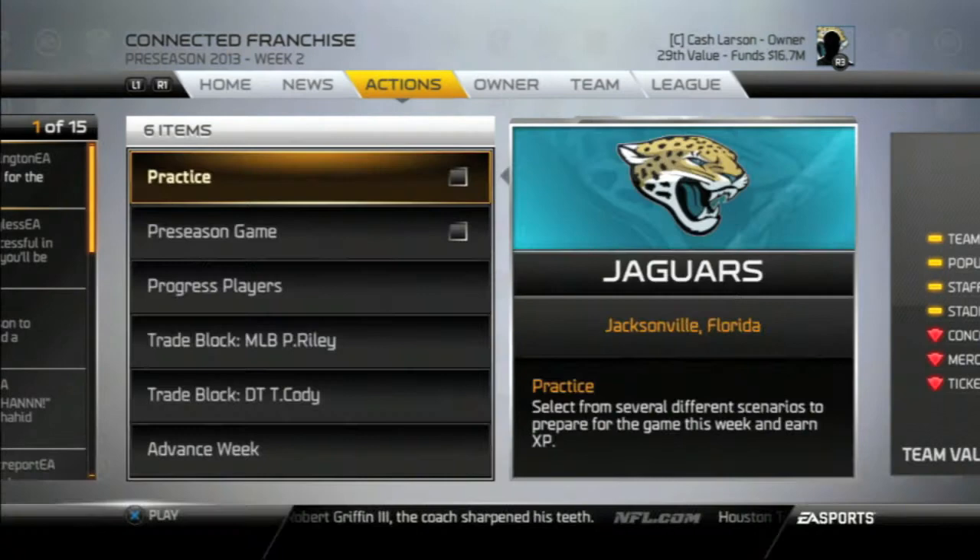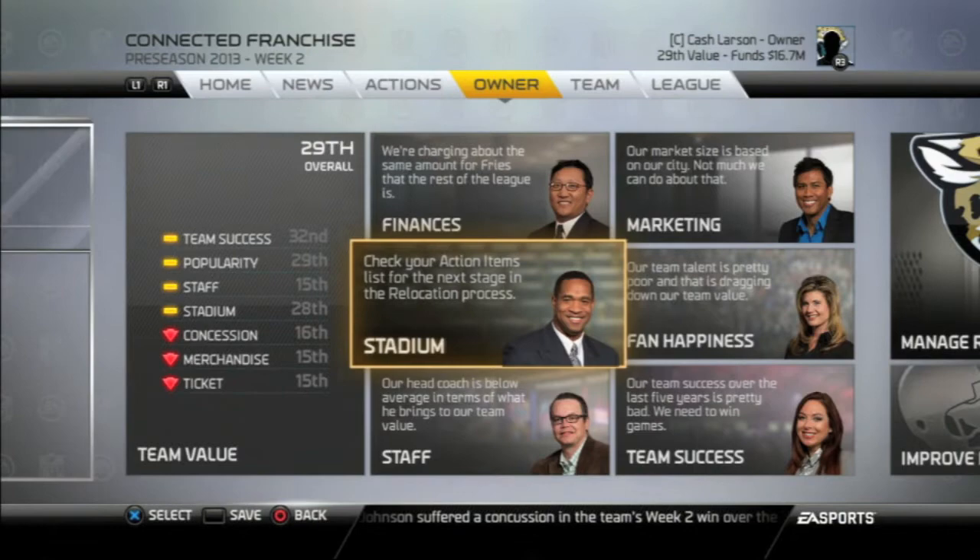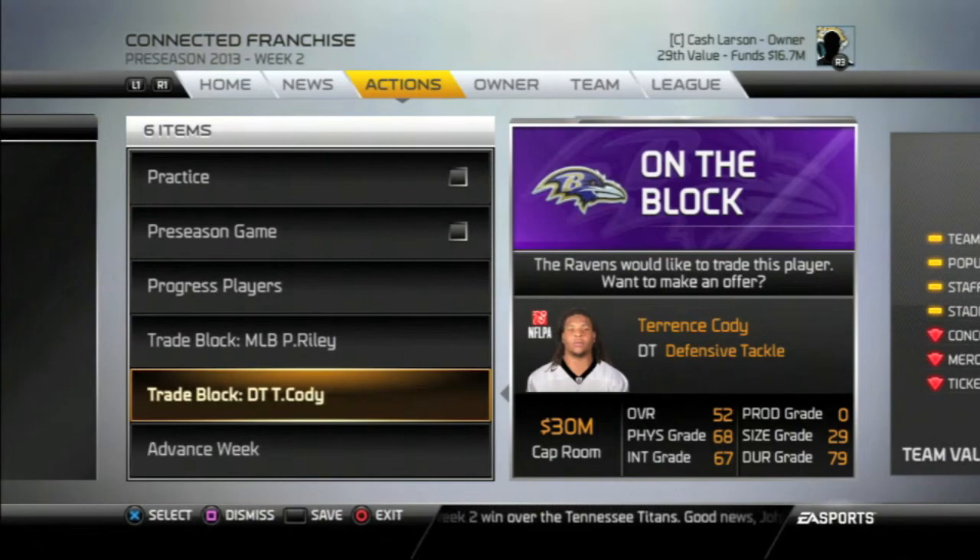Hey everyone, Cash here bringing you another video from Madden 25. Today we are continuing where we left off in the last video. We're in the preseason, we'll be simming through each week, not going to play any of the games, but I'm going to be showing you the steps that come up in the relocation process. Those are going to start in week three, and I'm also going to show you all of the signed, released, and traded players, and we'll see if there's any good enough that we can pick up to improve a couple more positions on our team before we head to the regular season.